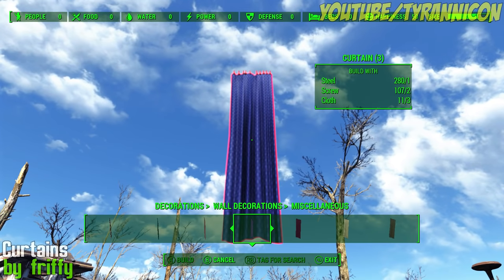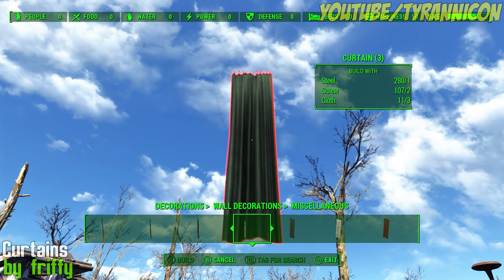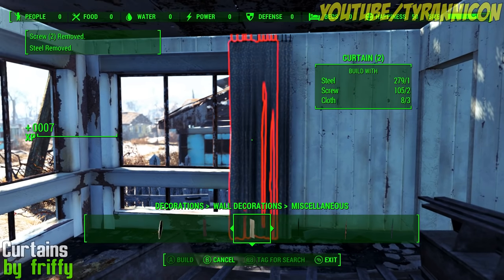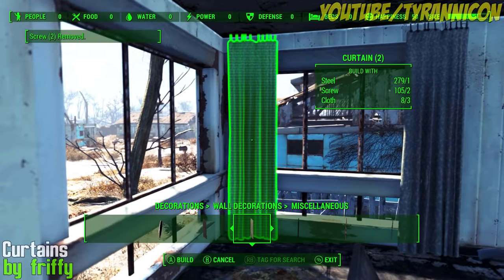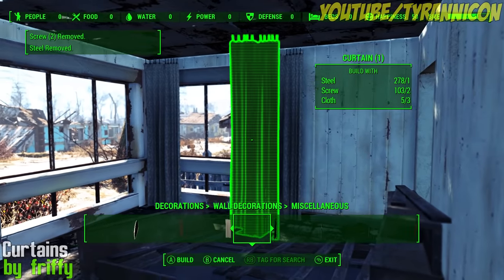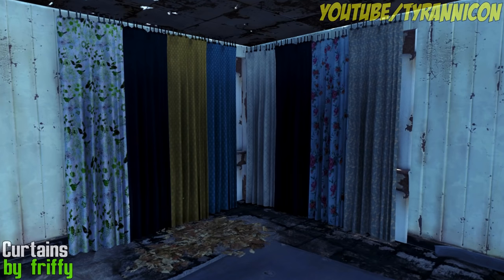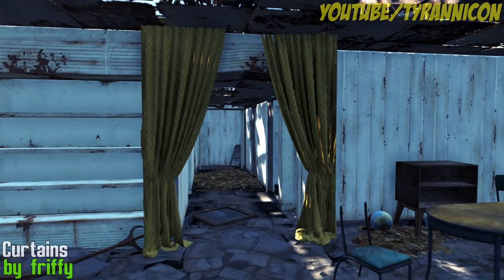Just Curtains by Friffy is exactly that — it's just curtains. Give your settlements that cozy look with the one and only curtain mod out there. There are 16 standard and 16 elegant curtains to choose from. They're in the crafting menu under Decorations Wall, Decorations Miscellaneous. What you do behind closed curtains is your business.